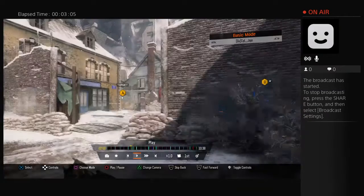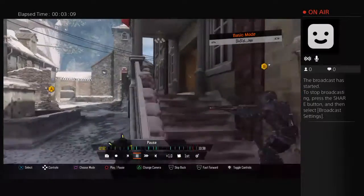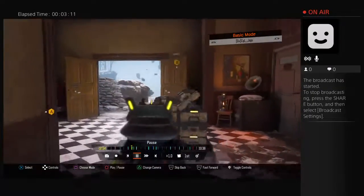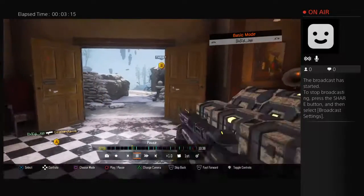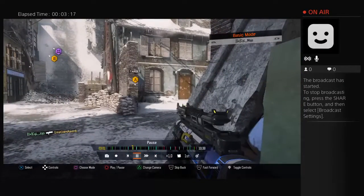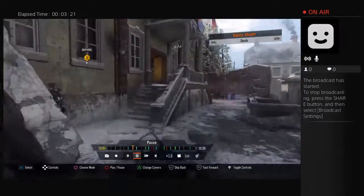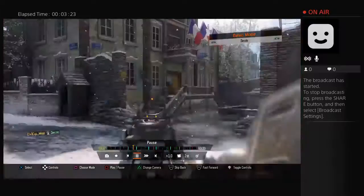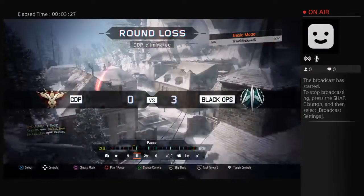Kreese is sniping middle and Jojo is sitting here getting ready to push mid. He pushes past me into BC — if anything's there he scans, sees one kid, picks up the kill, and starts planting right away. I'm trading the last kid right here and he gets picked up by Jojo.